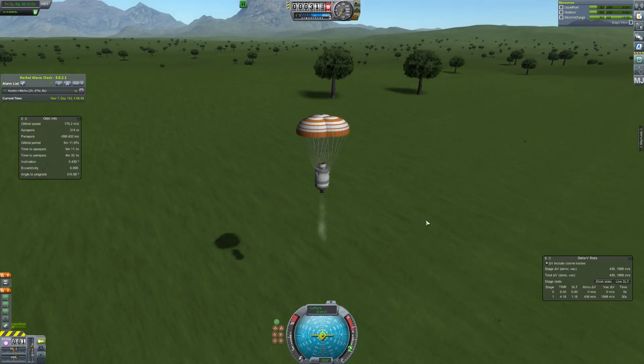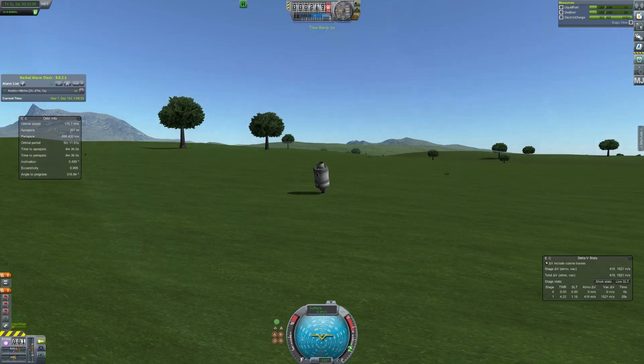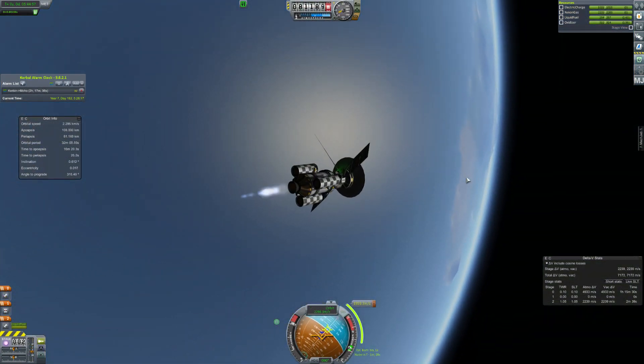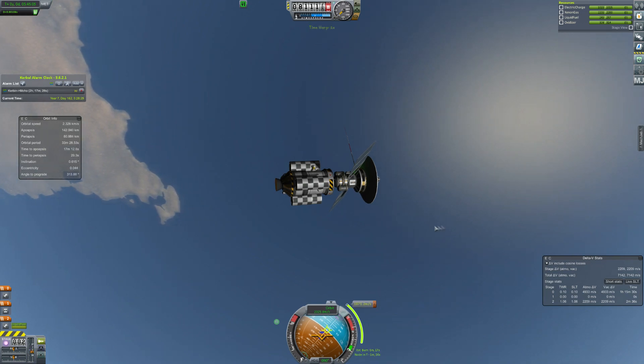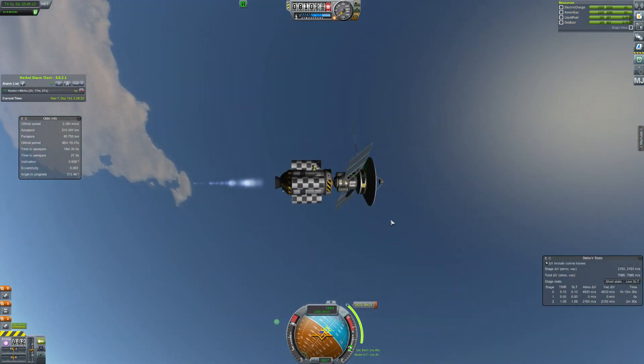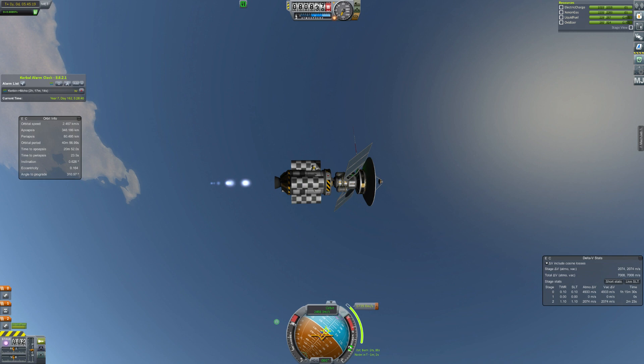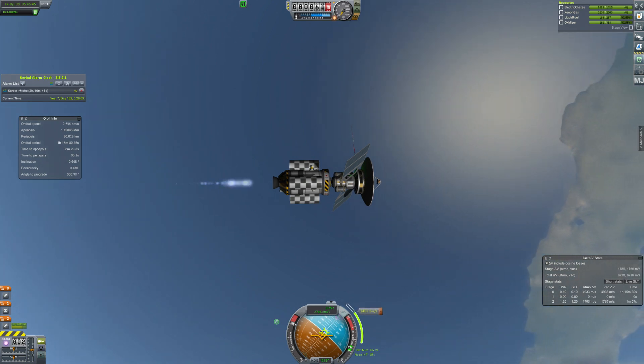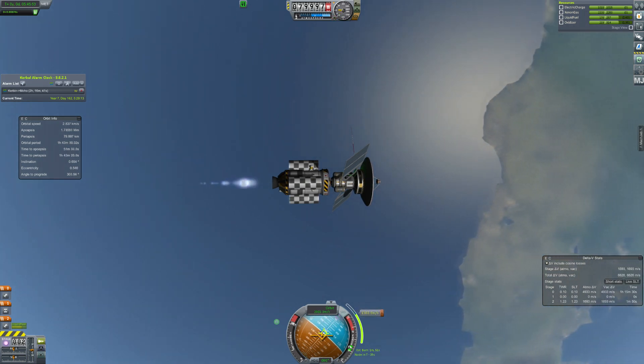I saw a bunch of comments that were like, oh, it's copying SpaceX. I was like, yeah, that's just how you do it. So we land the stage, we bring it back, and then we go back into orbit to see the Moho probe leaving for Moho — firing up that little LV-909 to push it on a trajectory towards Moho, at which point it will fire up its ion engine and slow down, hopefully getting into a beautiful orbit around Moho.